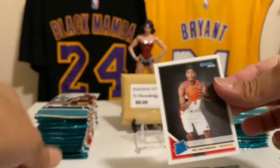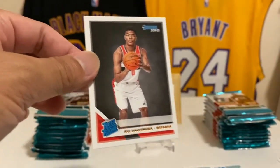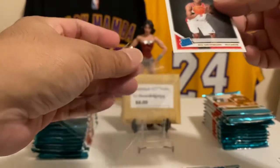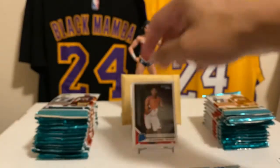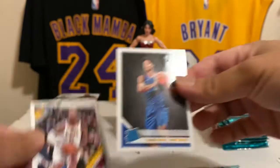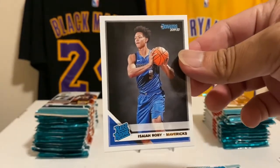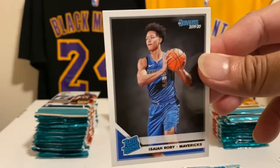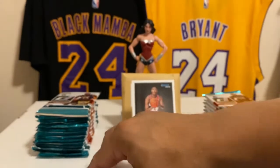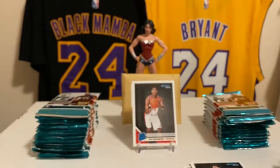Rui Hachimura — first notable rookie right there. And we got Isaiah Roby, no longer with the Dallas Mavericks, now with the Oklahoma City Thunder. Kind of looks like Patrick Mahomes's brother, just saying.